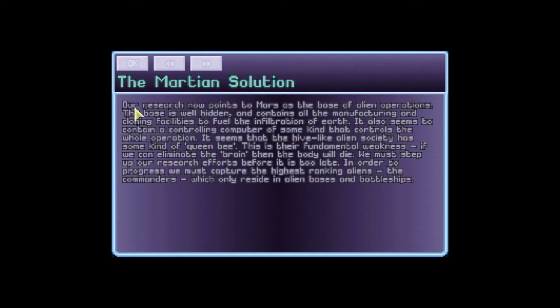Our research now points to Mars being the base of the alien operations. The base is well hidden and contains the manufacturing and cloning facilities to fuel the infiltration of Earth. It also seems to contain a controlling computer of some kind that controls the entire operation. It seems that the hive-like alien society has some kind of queen bee. This is their fundamental weakness. If we can eliminate the brain from the body, it will die.